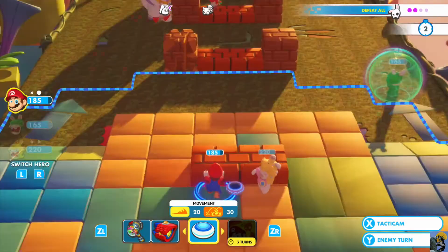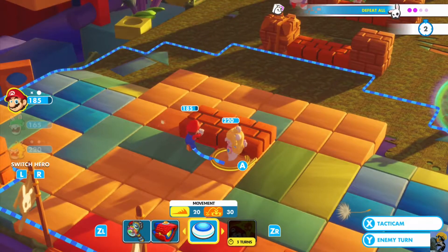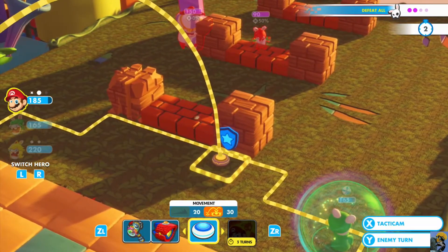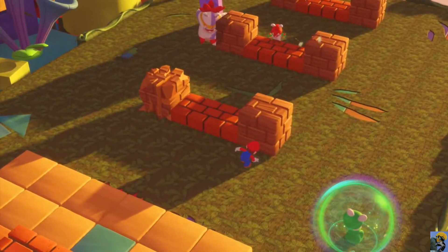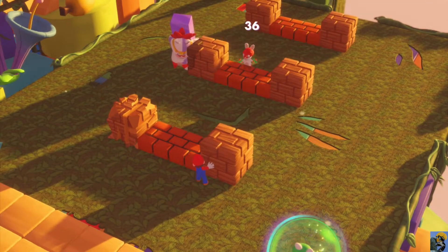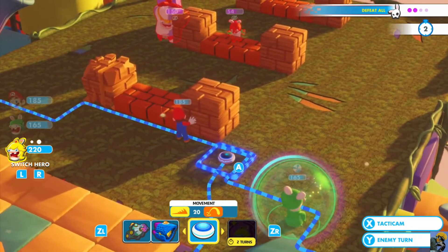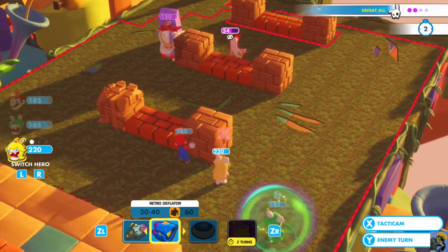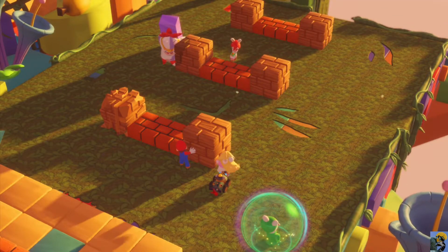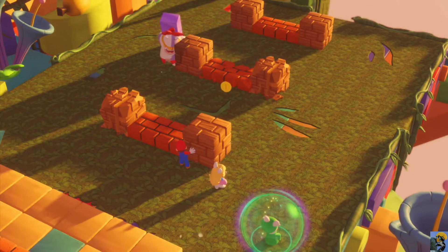Now let me have Peach toss you, Mario, to here. I think you're safe from the big guy over here. And I'm going to take a shot at this dude. We hit him. Nice. And then I move Peach over here, kind of behind cover. And I'm going to use her little car and see if we can stick this guy to the ground. Actually, we just killed him. So that'll do.